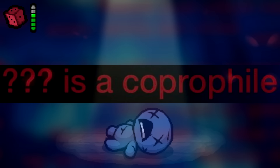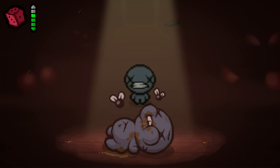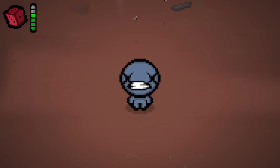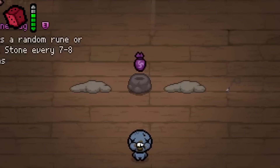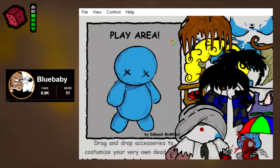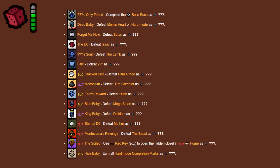Blue Baby is a coprophile. This entry refers to a theory about Blue Baby being a coprophile, due to his character and the tainted version being heavily revolved around feces. Blue Baby was likely designed this way because he's a dead version of Isaac (and when people die, they void their bowels), and also because Blue Baby is kind of meant to be a troll character — initially referencing Edmund McMillan's early comics — with his unlocks not really being worth the effort, with the dice items being the only exception.